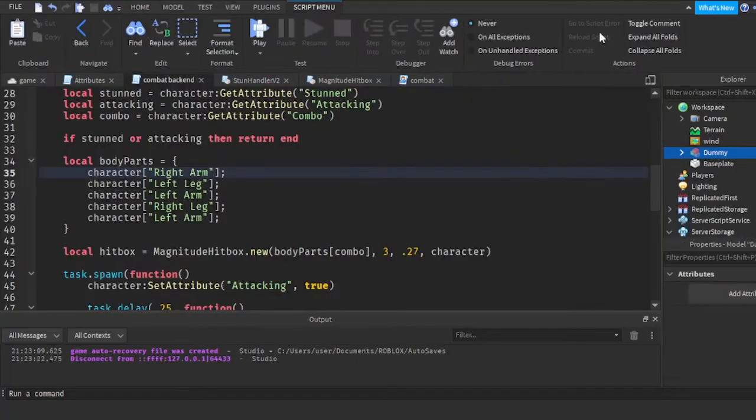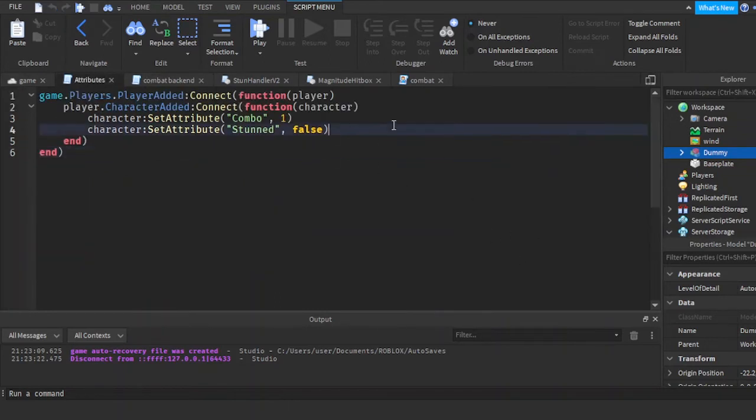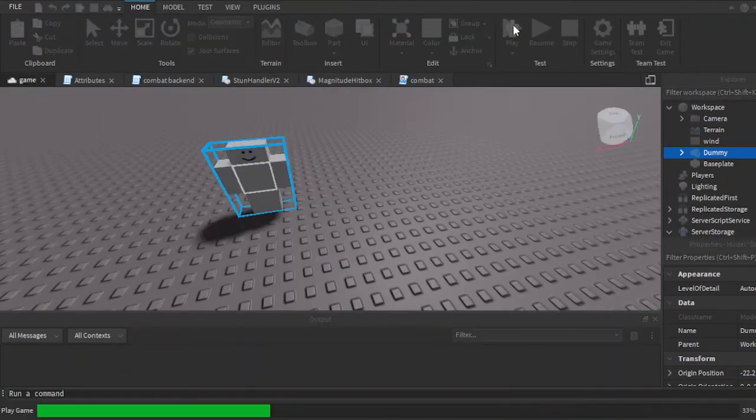Instead of changing the attacking attribute to false, I'm gonna set it to nil — straight up delete the attribute. I'm also deleting this since it's now useless. I think this will work.